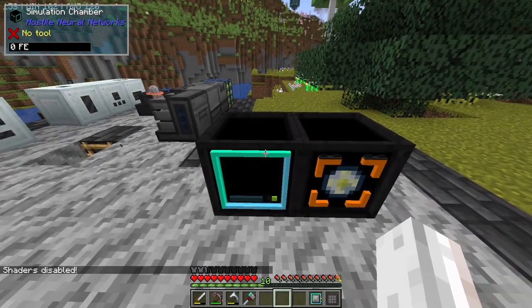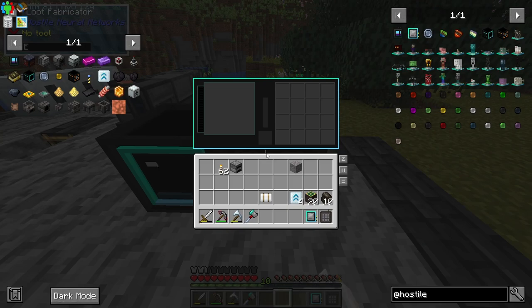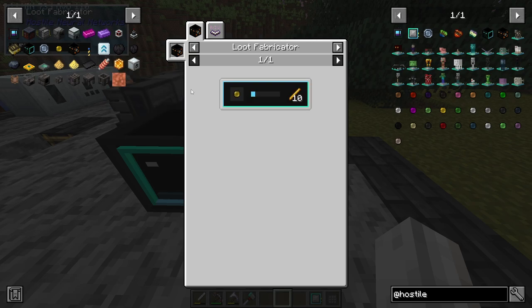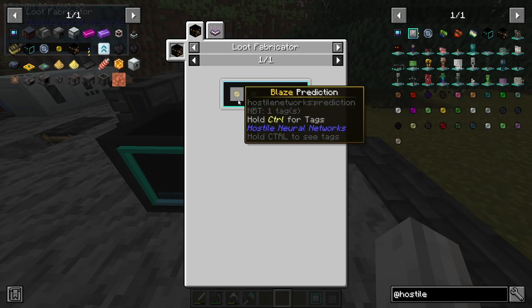What do we do with these machines? There's the simulation chamber and the loot fabricator. If we open the loot fabricator, it needs power, so we'll have to hook that up. What you actually do with this guy is place in mob predictions. For example, we could place in a blaze prediction, and that would allow us to get blaze rods. Pretty cool.